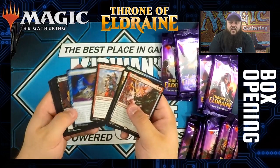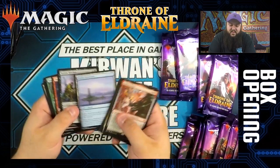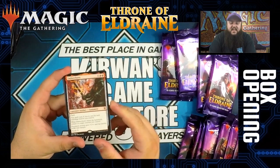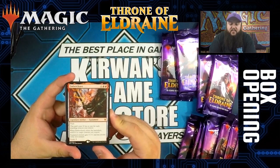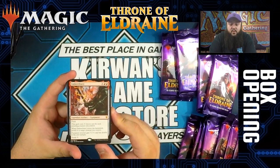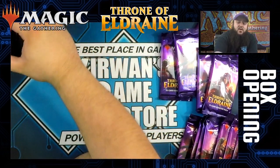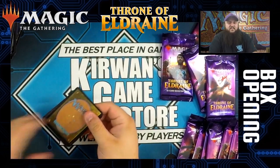Embercleave — another one of the legendary artifacts. It would be a really good draft pack with Mystic Sanctuary and a Witch's Cottage too. Embercleave is six mana, four colorless and two red, with flash. It's a legendary artifact equipment — costs one less for each attacking creature you control. When it enters the battlefield, it attaches to a target creature you control. The equipped creature gets plus one, plus one, double strike, and trample. Normal equip cost is three. All of this cycle are mythics. If you have a go-wide strategy with tokens, you can basically just play it for free.